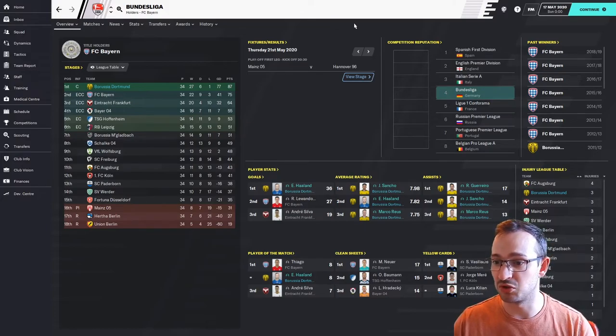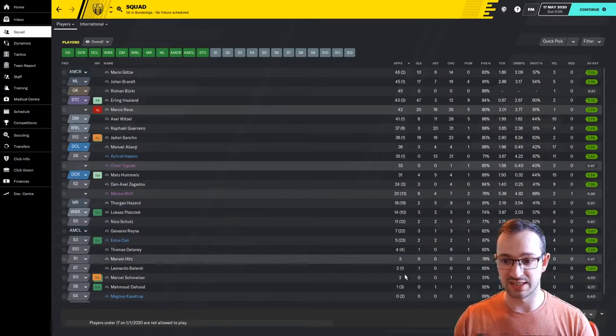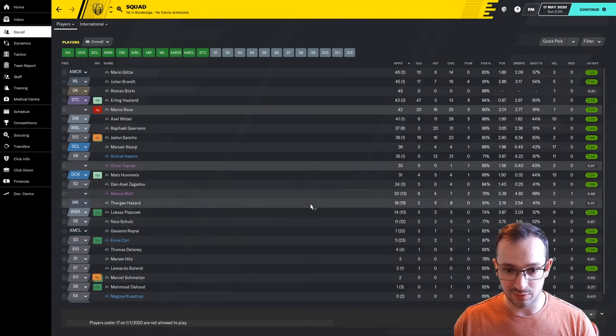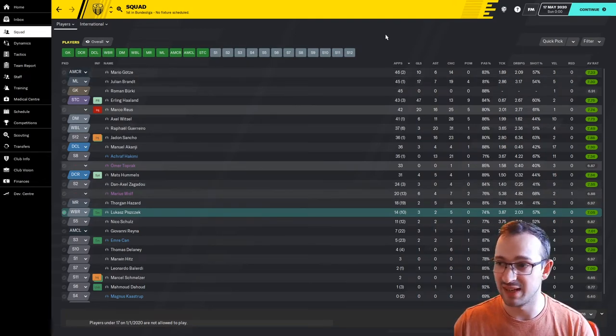Everything is absolutely amazing guys — use the tactic, looks great. Erling Haaland 36 goals — can't argue with that, that's awesome. Looking at the team: from Thorgan Hazard downwards, that's pretty much the predominant team that played throughout most of the matches. Everyone played absolutely mint.